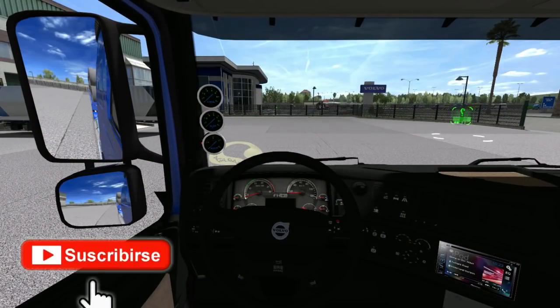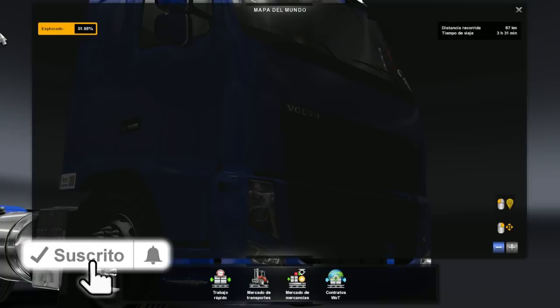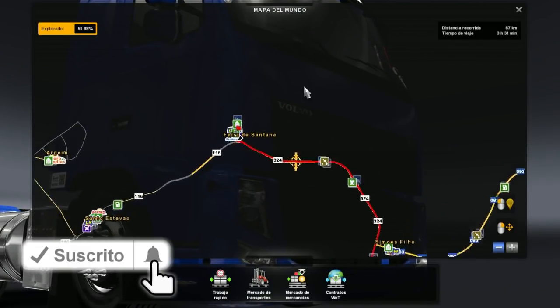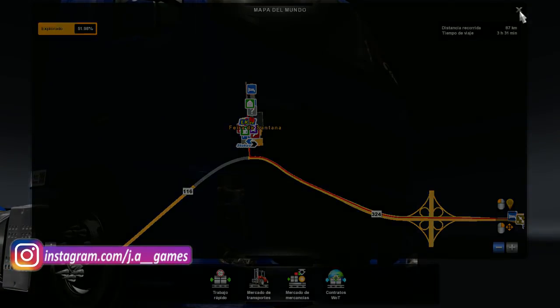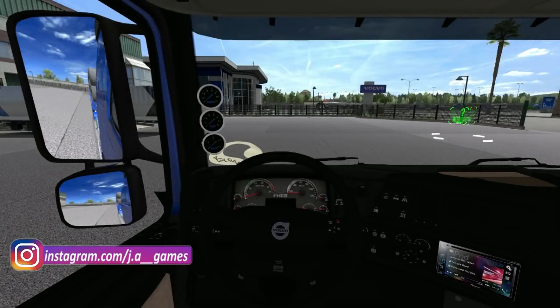Very good, welcome to a new video. We'll be back to an episode of Brazil — today we are in Salvador. Our destination is Feira de Santana, we have 87 kilometers and 3 hours 31 minutes more or less.